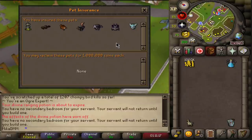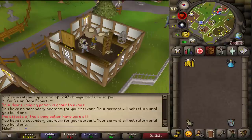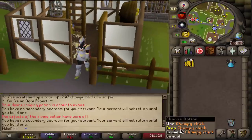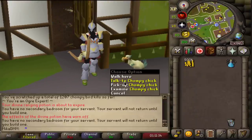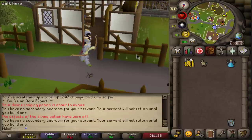Here we are in Ardougne. We check with Probita — one, two, three, four, five, six, seven insured pets. I'll quickly use this one on her, there we go. 500k is paid and the pet is now insured. The easiest pet in the game — this and Skotos are probably the easiest pets to get. If you speak to it, it says chirp chirp.